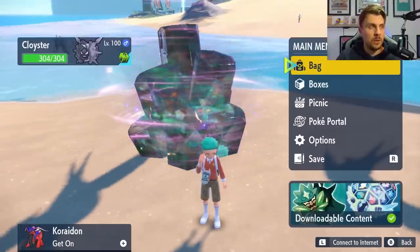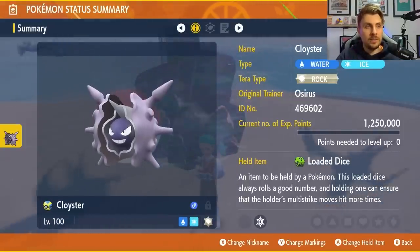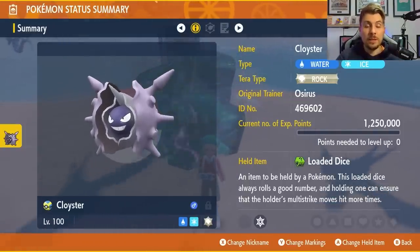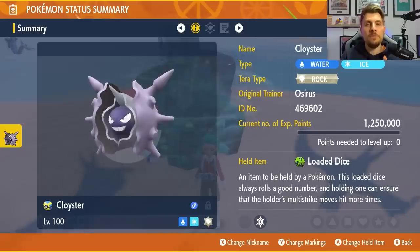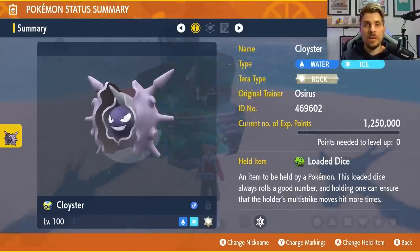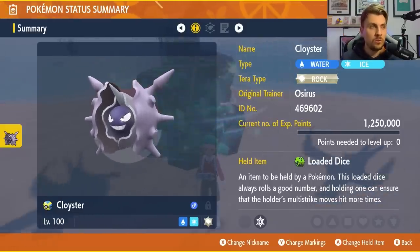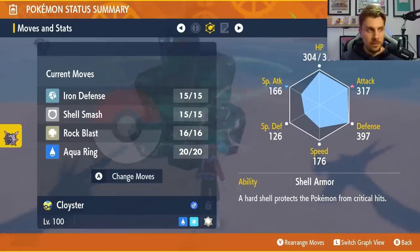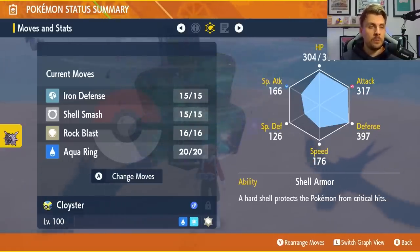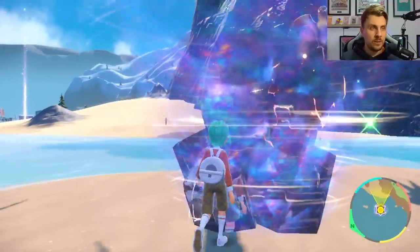The Cloyster build will be down in the description below. Loaded Dice is the item, Rock Tera type is the Tera type — you don't necessarily need it, but in the latter stage of the battle you want to Terastallize into Rock type so you're doing more damage with Rock Blast. The EV spread and Adamant nature are as mentioned.